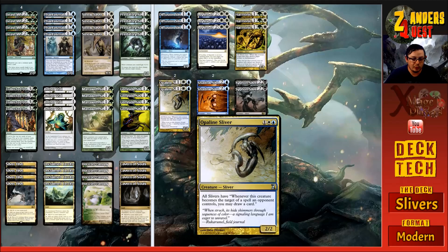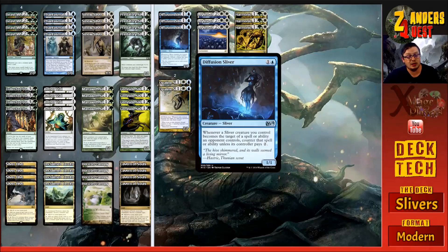For the control matchups we're running two copies of Opaline Sliver, which costs three mana - one white and one blue. It's a two-two Sliver with 'all Slivers have: whenever this creature becomes the target of a spell an opponent controls, you may draw a card.' So whenever they're trying to hit us with removal or anything else, we're drawing cards off it. It's a great Sliver-based tool in the sideboard for the control matchups.